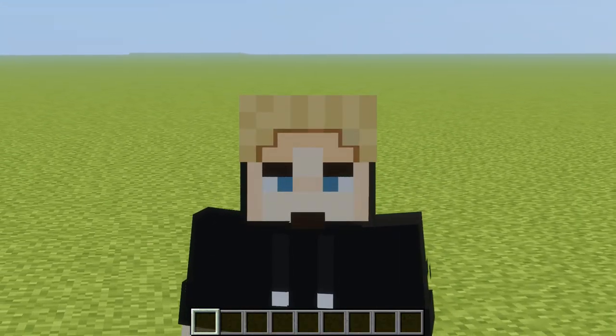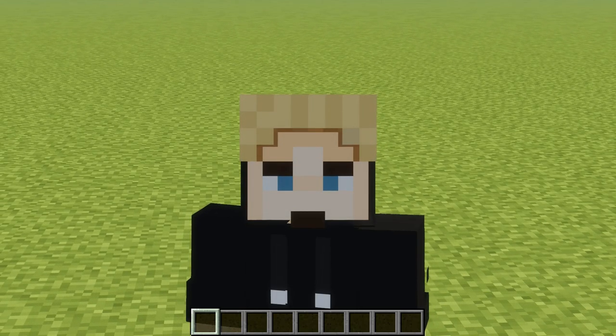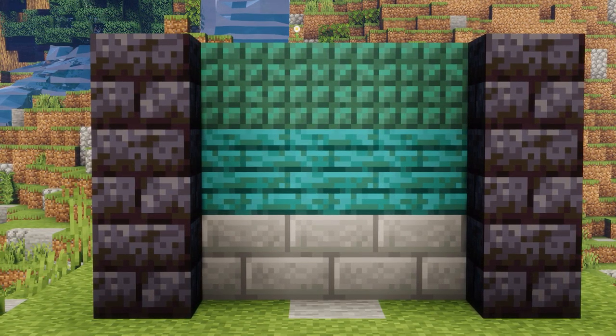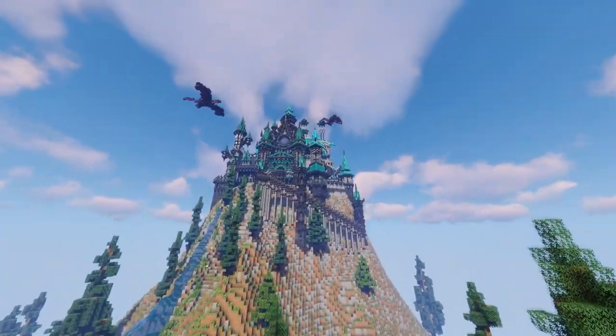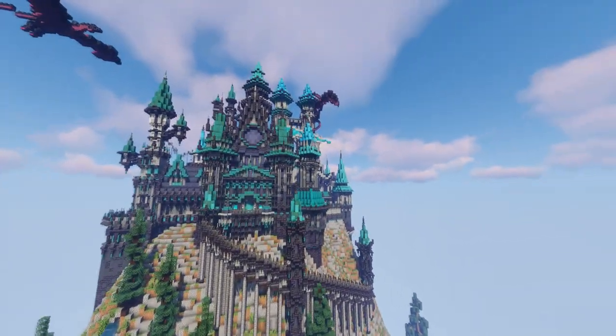Number 1 is my absolute favorite block palette. We're switching over to a different world to see it. It features dark blackstone mixed with normal stone bricks for a nice gray and black contrast, and beautiful warped colors mixed in with dark prismarine. This forms the basis of my proudest build ever — my enormous dark dragon castle.